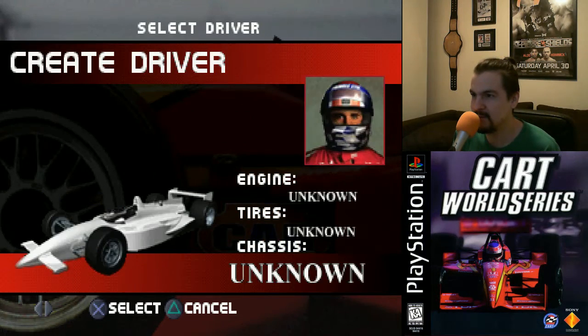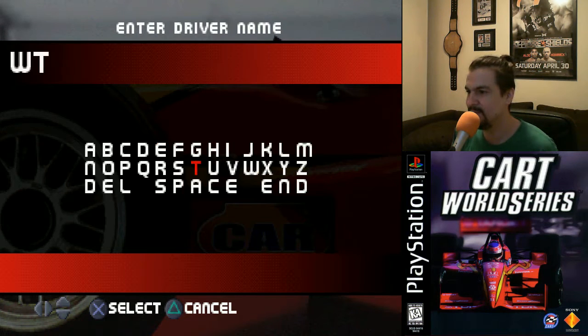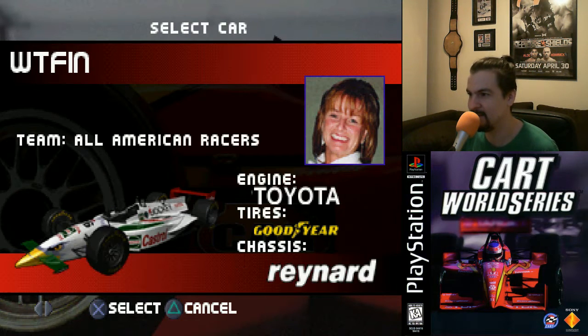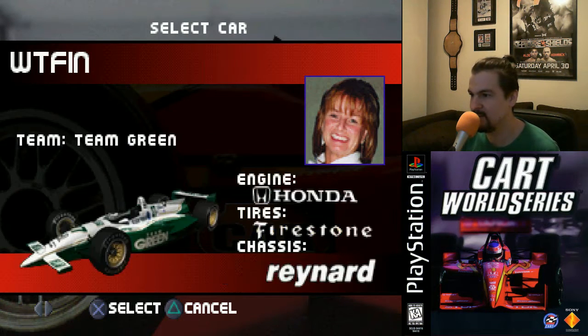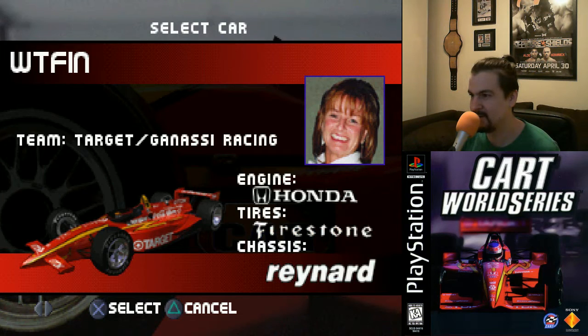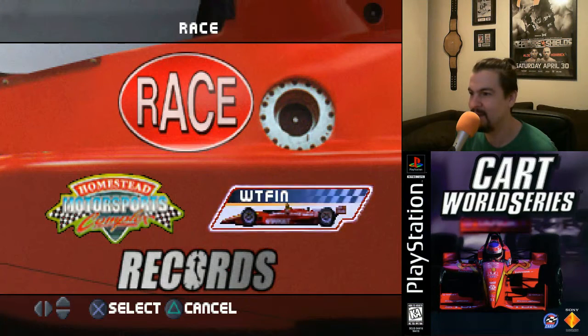Okay, so what you do is go to New Season, then Create Driver, and then you call him some names. This one is easy - the name is WTF and then in. What the F*** in sure, and it's just gonna let me in. That will unlock all the tracks. I'll be the lady driver and have a cool Honda Firestone Target car - yeah, I'm down with that.